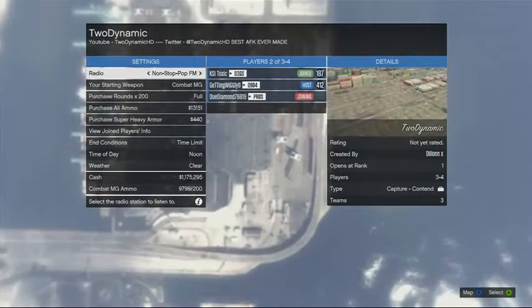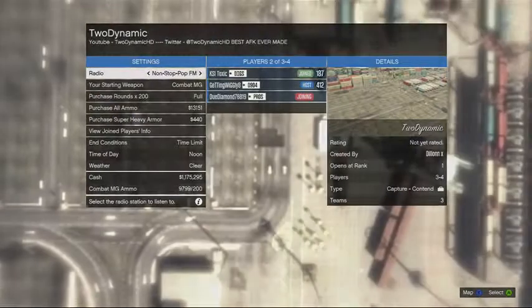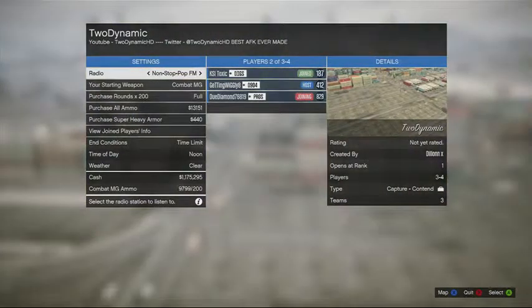You're going to need a friend to do this with because you can't do a capture solo, so just invite a friend. Once you start the mission, you're just going to spawn there — you don't even want to move because the bags are going to spawn right under you. The idea is that you don't even move, so it's AFK. If you enjoy this glitch, make sure to smash the like button and spread the herd — peace guys.